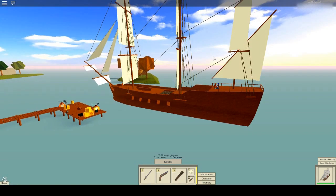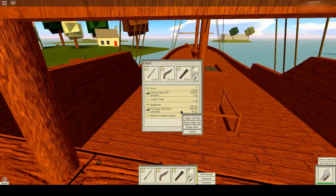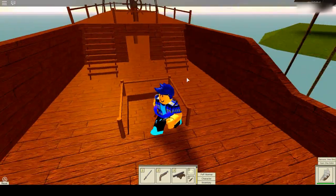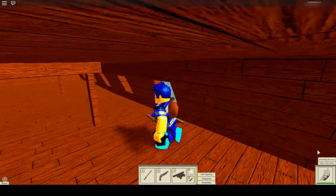We are going to park our ship right at the corner, right at the port. Do I have a cannon actually? Yeah, I do have a cannon. Let's try to see how cannons will look in this. Let's see how the ruby cannon will look in this one. I actually have no idea how they will look. It's lagging a bit.